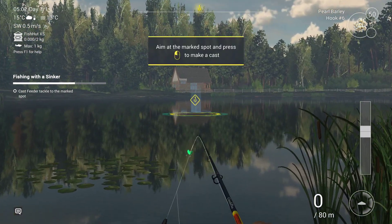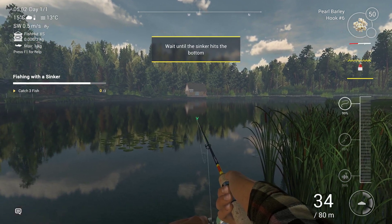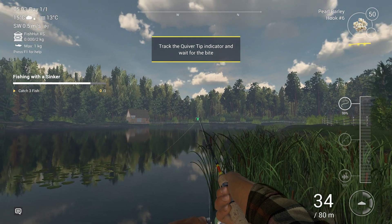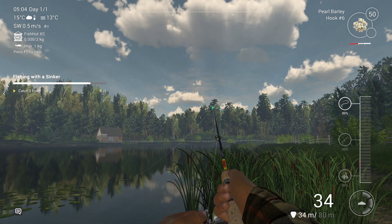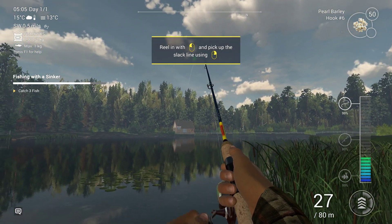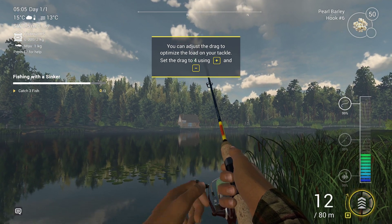Now we do it again, and here's a trick: normally you watch the rod tip moving to know a fish is biting. But instead, just press C. You'll see at the bottom right it says 34 meters — the moment that number jumps to 80, you need to strike. That's a lot better than just watching the quiver. A lot of experienced players use this trick the whole time.